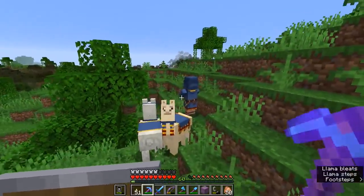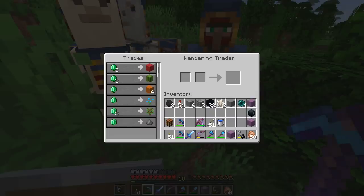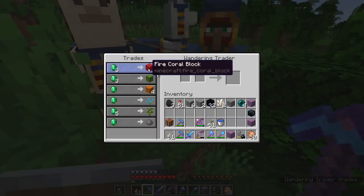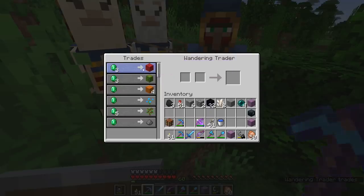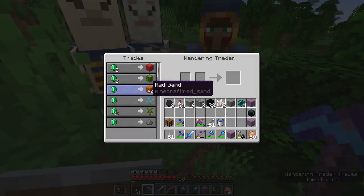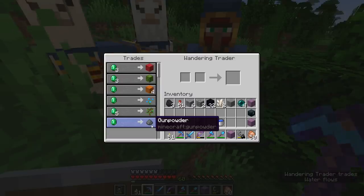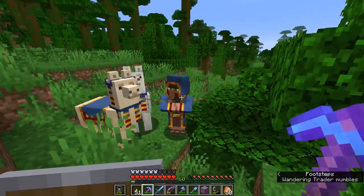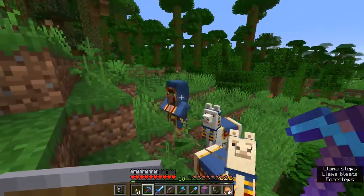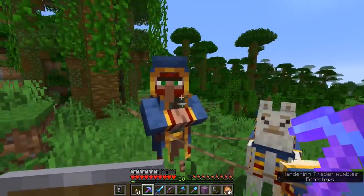Now there are some interesting trades here. We have three emeralds for a fire coral block — a renewable way of getting coral so you don't have to harvest it from the oceans, though the trade will lock up after five or six purchases. Red sand is also now renewable thanks to wandering traders. And for those playing on Peaceful — wandering traders trade gunpowder, so with no ghasts or creepers, the wandering trader can be your source. For people playing skyblock challenge maps, the wandering trader is a lifeline if you can get some emeralds — you can buy many renewable resources that will make your skyblock experience a lot more fun.